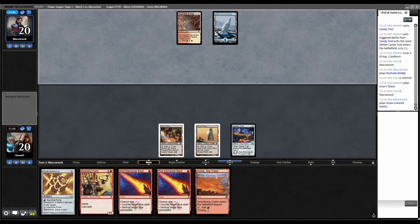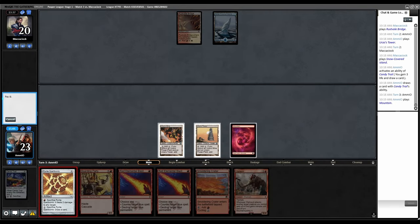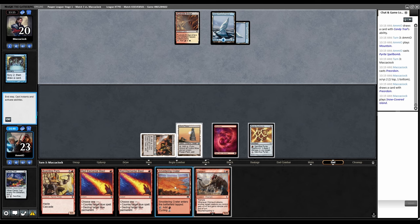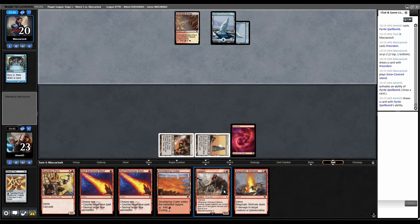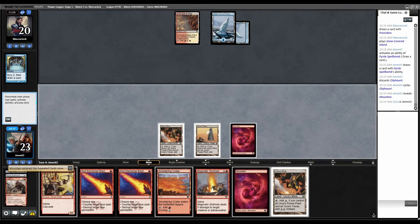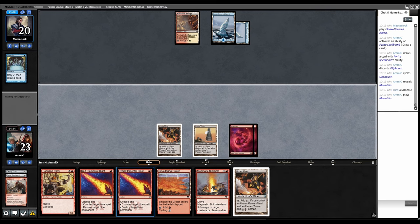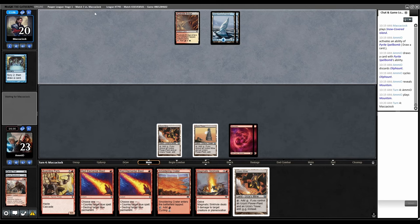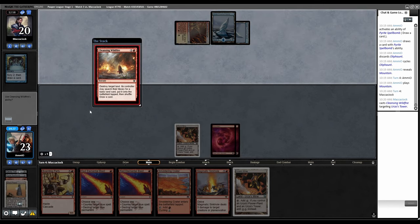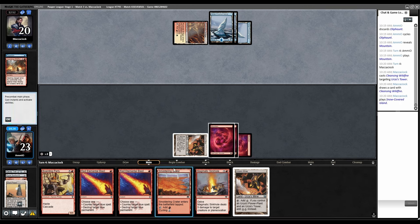I should have just played Smoldering Crater there. Pop Candy Trail, Mountain, Pyrite Spellbomb. Now we've got Red Blasts up. Preordain — I'll pop Pyrite to draw. Mountain cycle Oliphant — another Mine. Let's get Mountain into play so we have double Red Blast open. Cleansing Wildfire targeting the Tower — float a mana, use the ability, Mountain. Before this fizzles I'll cycle Crater. They're just holding up Counterspell mana. Candy Trail, trigger — Tower, Rolling Thunder. I don't particularly want either — let's just bin the Rolling Thunder.